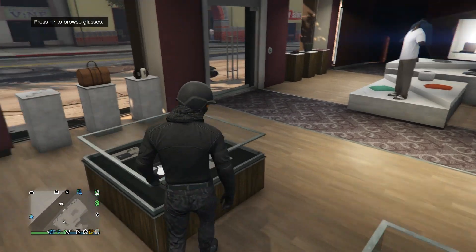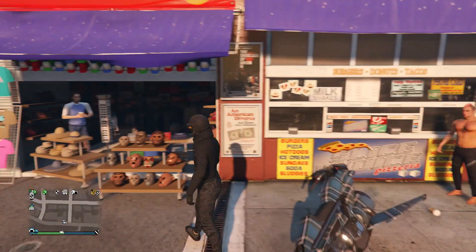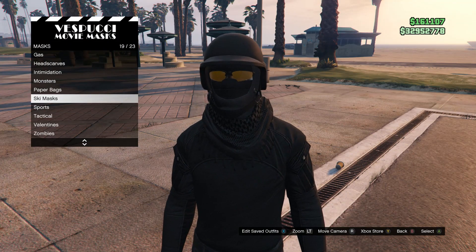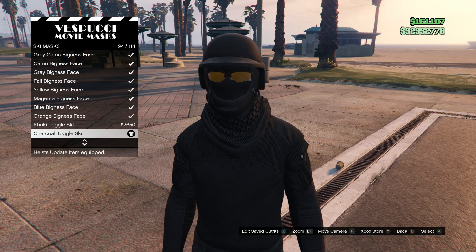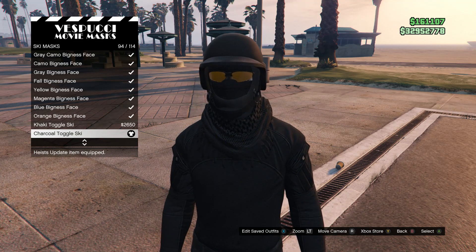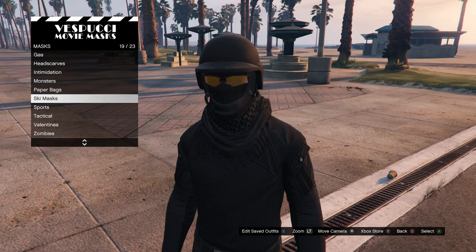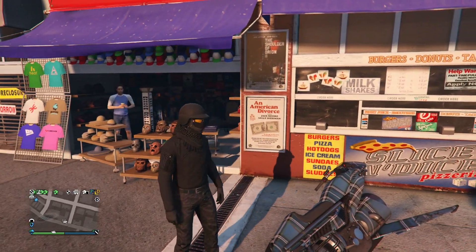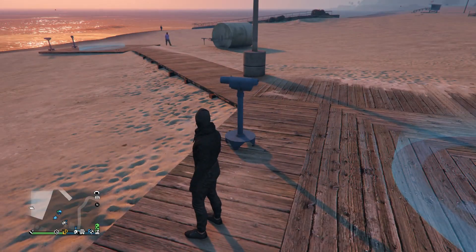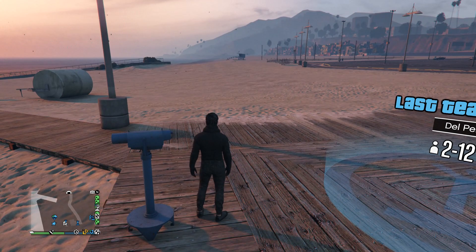Now for this outfit, head to the mask store. When you get to mask, scroll down to ski mask which is on slot 19, and buy the charcoal toggle ski which is on slot 94. After you have that mask, your glasses and bulletproof helmet will come off. Now do the telescope glitch — get to a telescope wearing the charcoal toggle ski, run, and hit right on the d-pad so your character glitches.